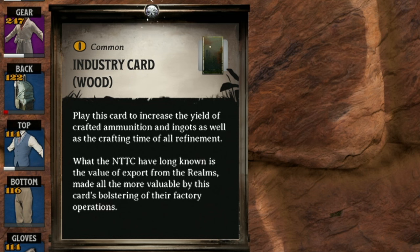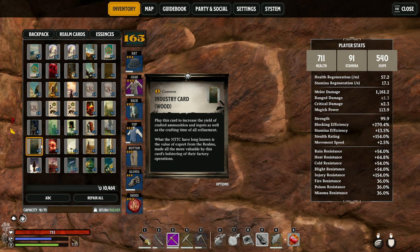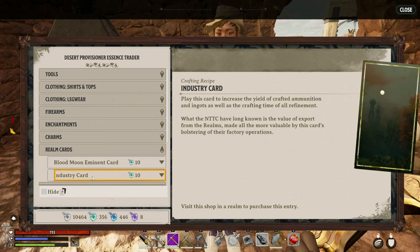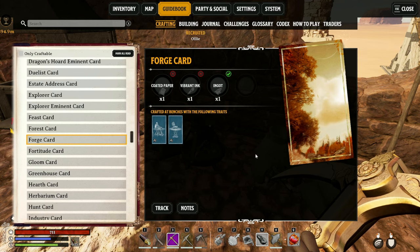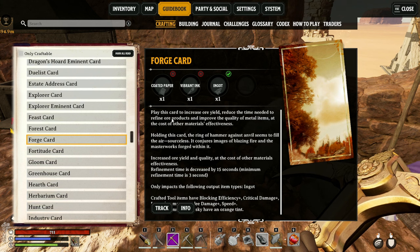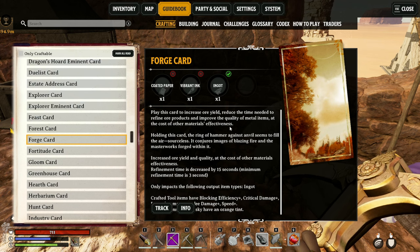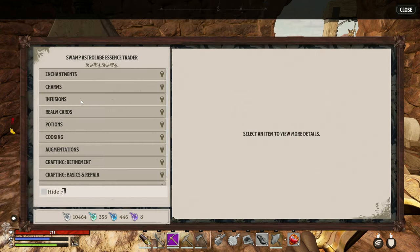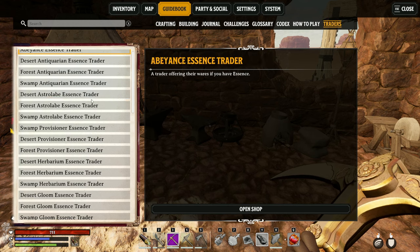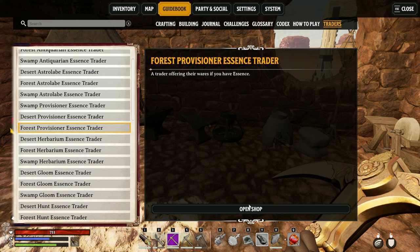The industry card is really good — with it you get double the amount of crafted ammunition and ingots, and it reduces crafting time of all refinement. It does make the whole area pretty smoggy. Found at the desert provisioner essence trader. The forge card is great for harvesting ore as you'll get more out of it, reduces cook time, and improves quality of metal items — but other items may not be as good. Found at the swamp herbarian essence trader. And if you like to block a lot, the bulwarks card lets you craft tools and get more blocking, found at the swamp astrolabe essence trader — though it does increase stamina cost when using it.